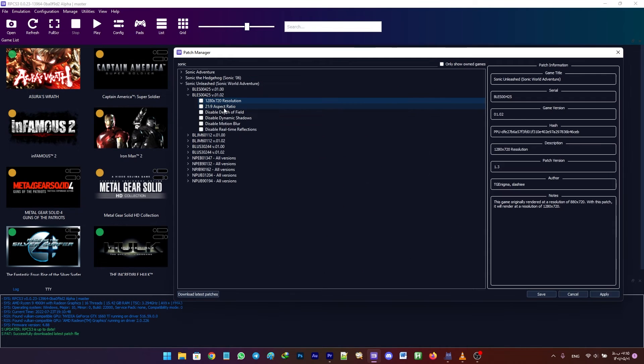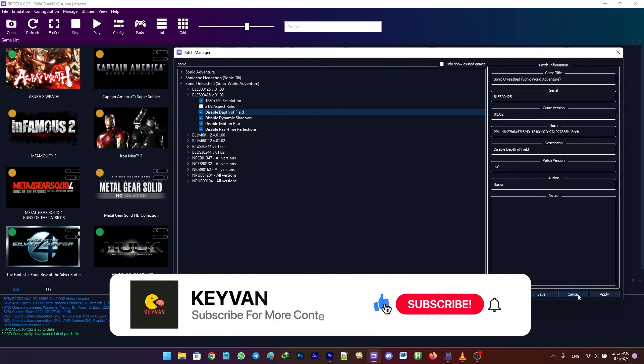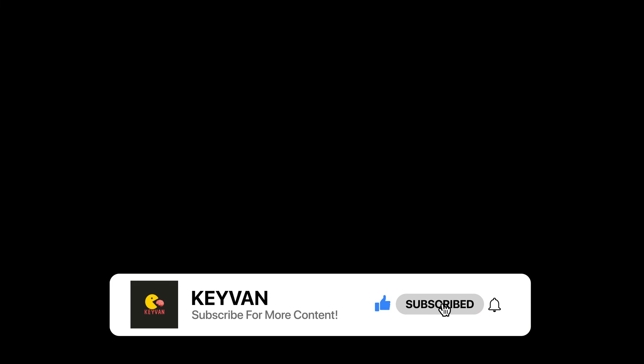Now head over to the game's patch manager. Enable all the patches except the aspect ratio. Remember that if you have a powerful system, you can try turning these patches off, because they improve performance at the cost of graphics.